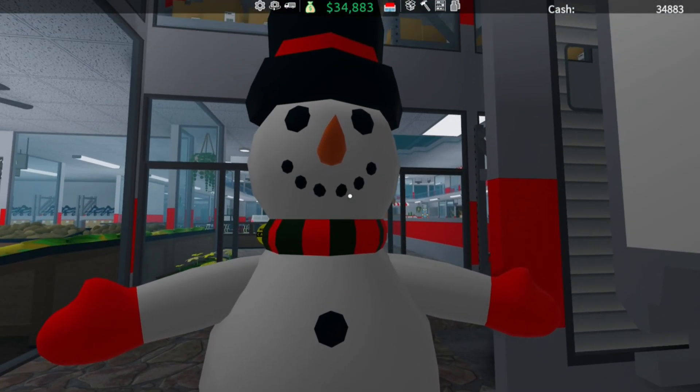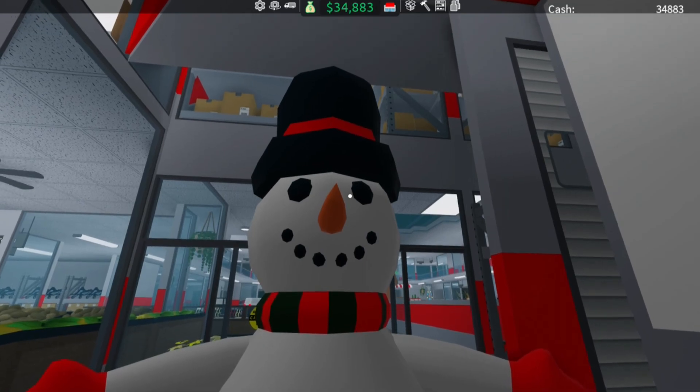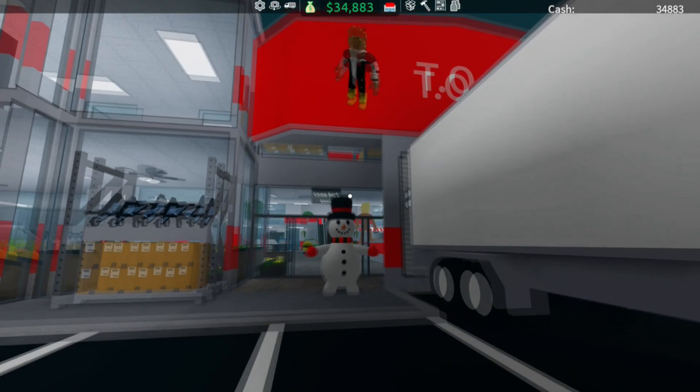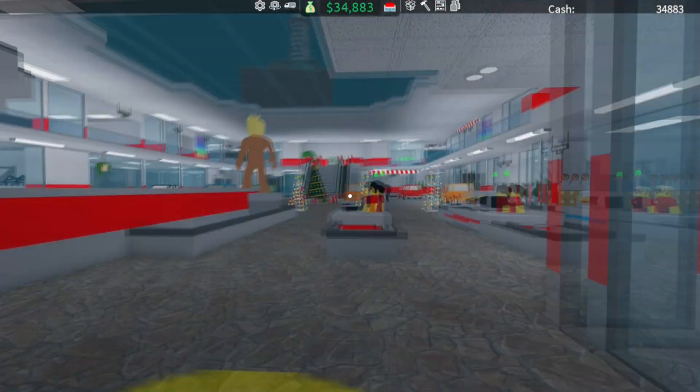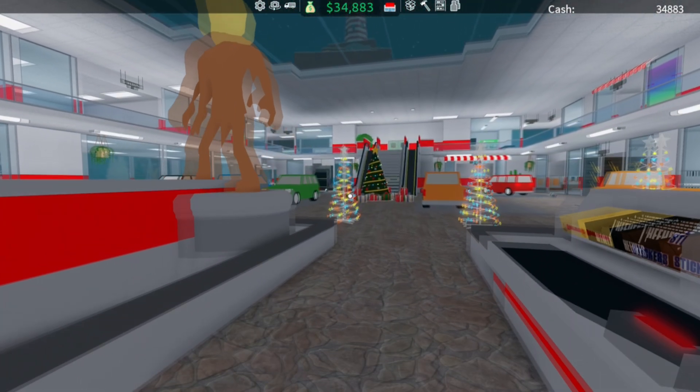Frosty the Snowman has your typical free buttons, your scarf, your gloves, your carrot nose, and your nice top hat as well. If we go inside of the store we will be greeted with brand new Christmas trees.